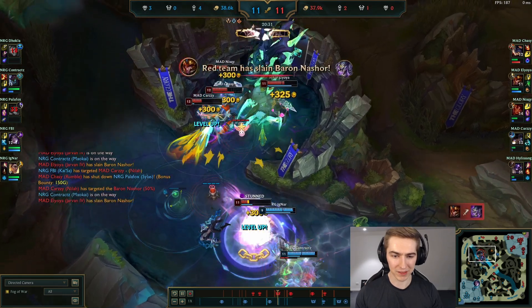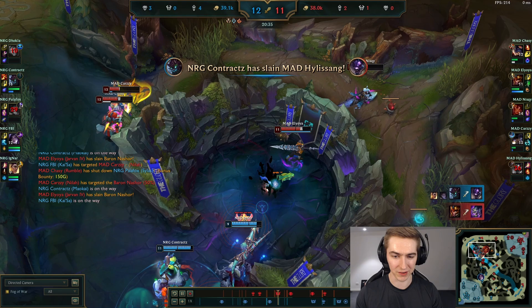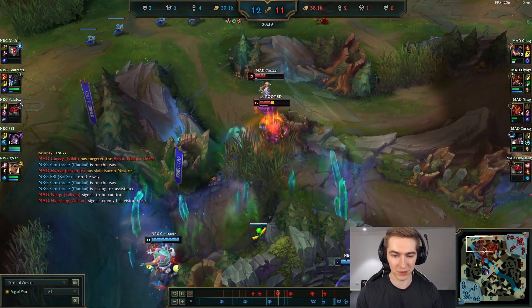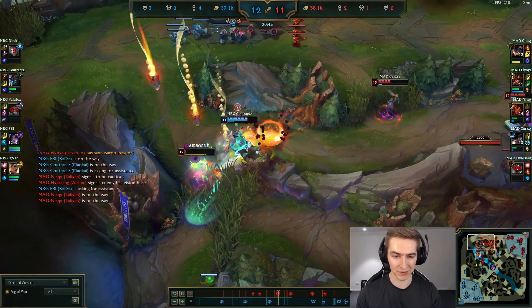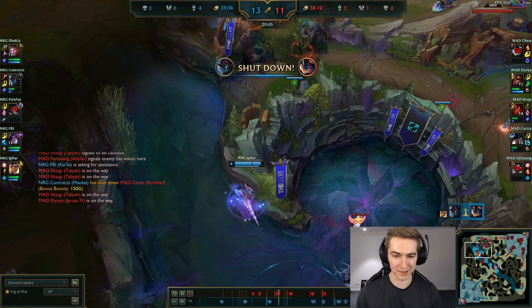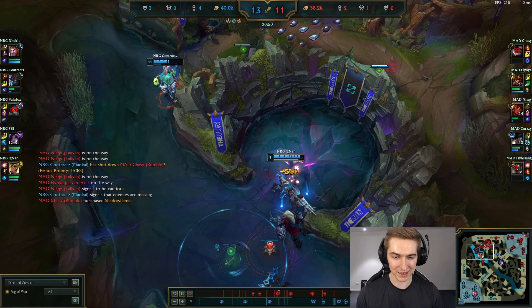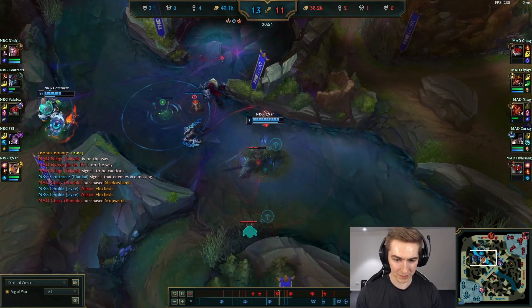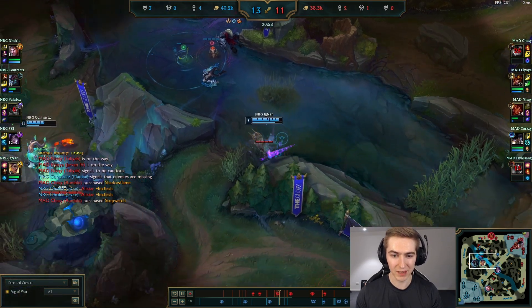If you compare the way JDG uses their Baron to how these Western teams do it, it's going to look like night and day. In this example, MAD Lions rush down the Baron at 20 minutes, but by doing so they lose a couple members and trade kills. I wouldn't recommend trading Baron for kills if you're even or ahead, but in this game they were down 3k gold so I don't mind it. However, that does mean they are down in tempo — the blue team is going to be able to pressure before them, onto the map first as five.